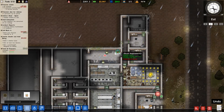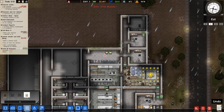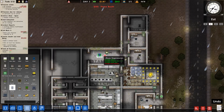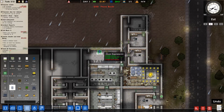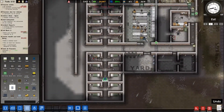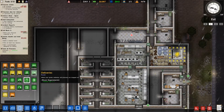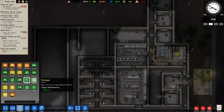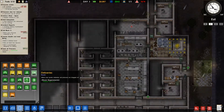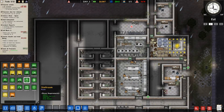You'll just have one drinks machine there. I want to give them a phone booth too — yeah, you can have two phone booths. That reminds me — do we have a common room for the prisoners? No we don't. That sucks for them. We're going to need a medical facility in a minute.